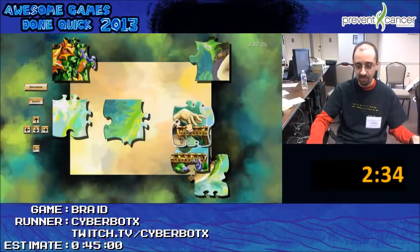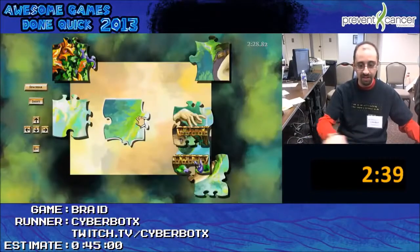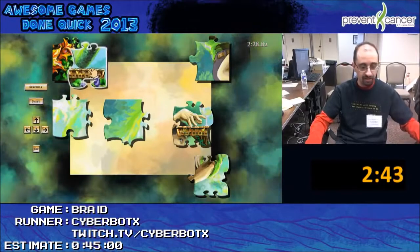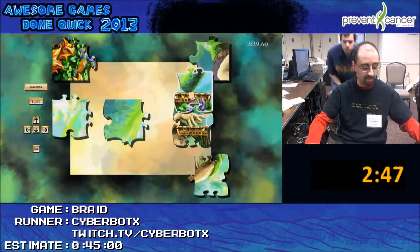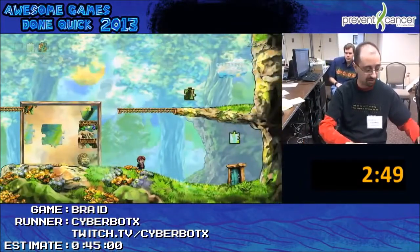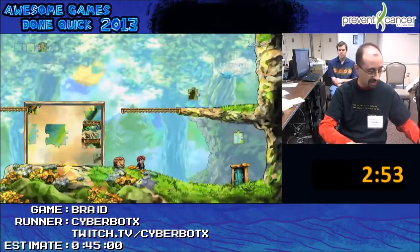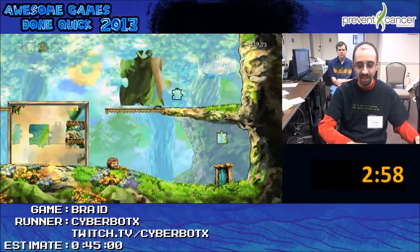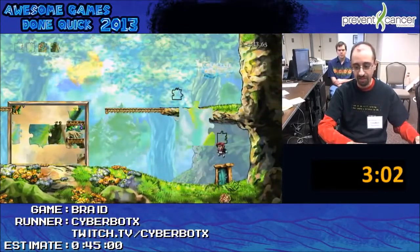I have to move these two particular puzzle pieces right in this configuration so that way I can be on top of them. Then I can use this one here to manipulate that guy. So now he is actually falling as well. I need that guy to fall down here so that way I can jump on him and get that piece.